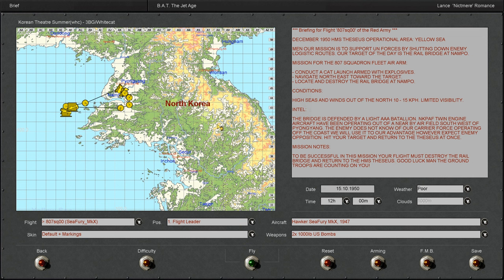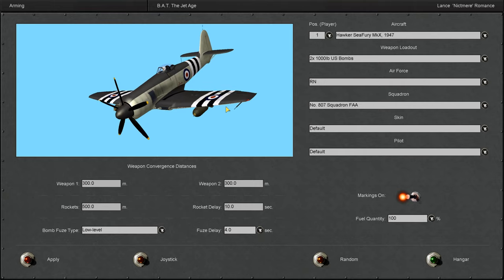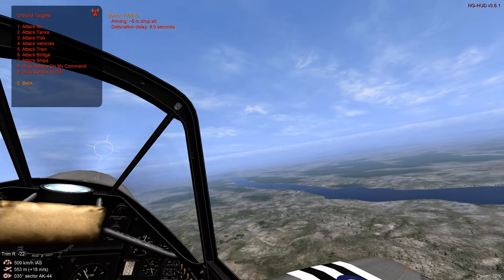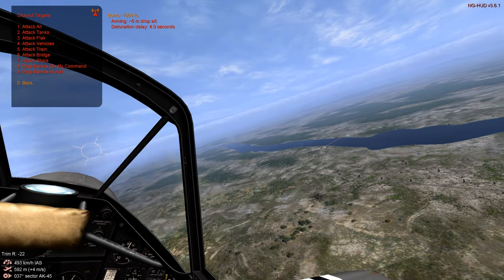We'll be flying for the FAA 807 Squadron, Fleet Air Arm. Our mission is to take out a rail bridge in North Korea. They're not expecting us from the Yellow Sea. There's our ride of the day — the Sea Fury — and its power plant is a Bristol Centaurus 18-cylinder air-cooled radial piston engine producing 2,480 horsepower. It gets you where you need to go fast.